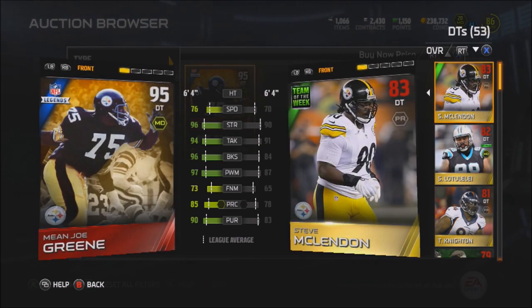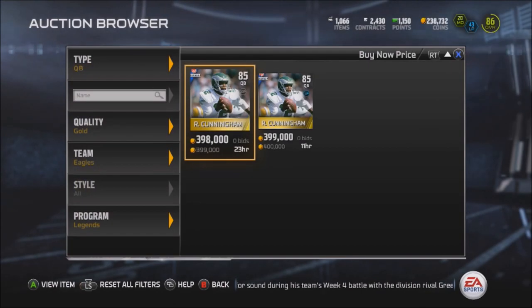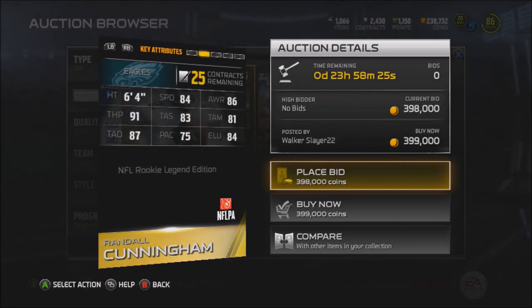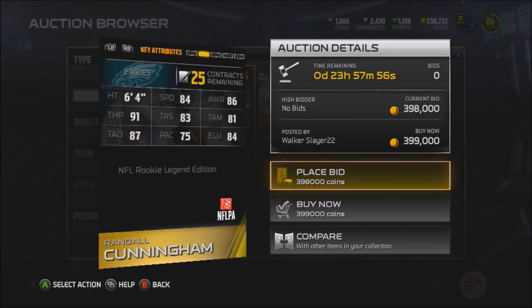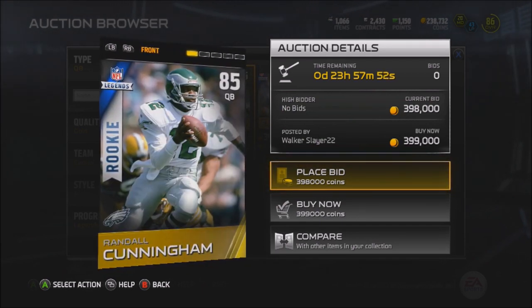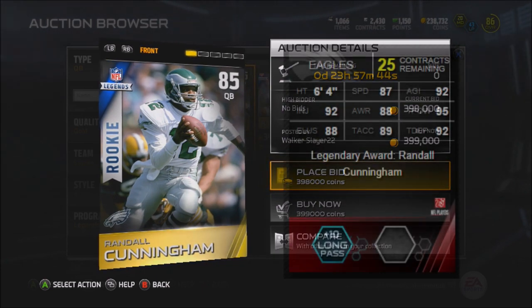Even though Mean Joe Green might be the best DT tackling in the game, you guys still might be able to find value out of guys who are kind of comparable in talent. As of right now, we only have the rookie legend Cunningham on the auction block. Let's check him out: 84 speed, 86 awareness, 91 throw power, 83 throw short, 81 throw mid, 87 throw deep. That's a really good throw deep for this guy's card right now. And judging by this dude's price, that elite card is going to go for like a million coins. The legendary collectible for this collection is probably like a hundred thousand coins a piece.